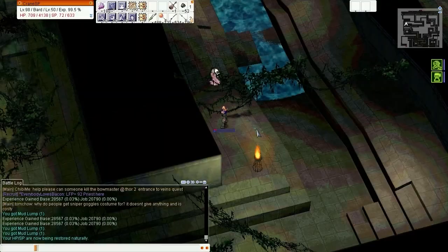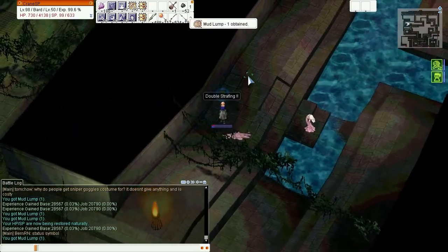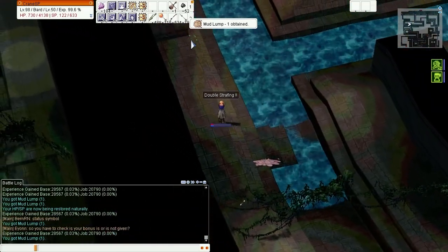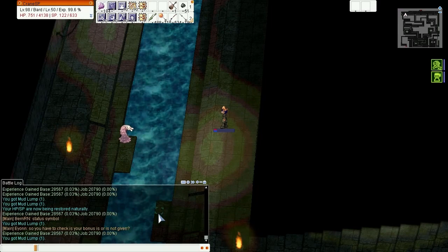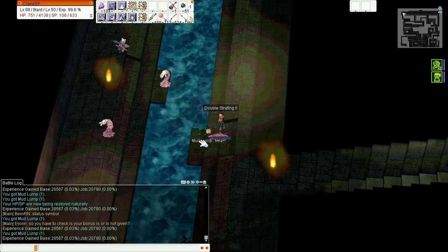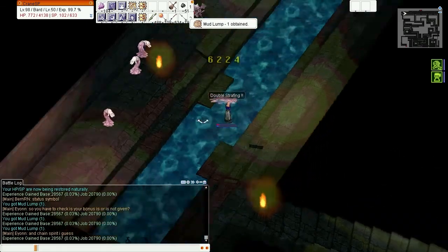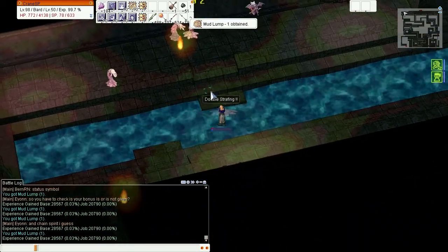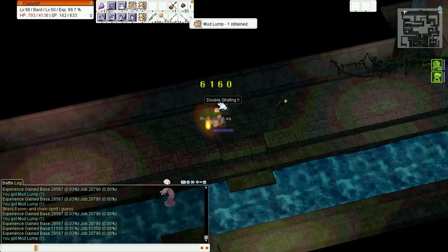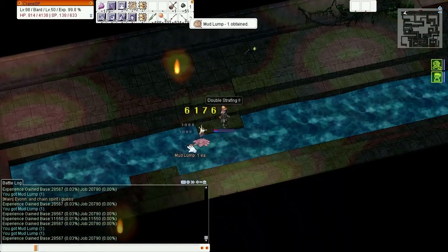The gargoyle will probably kill me - a charger hit would be enough since I only have 730 HP left and they do like a thousand damage. I'm at 99.6%... 99.6%... I can't speak. Come on stings, 0.3 more. Come on gargoyles, you don't want to mess with me. 0.2 more percent - come on now, we can do this.